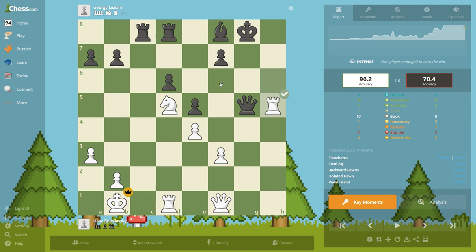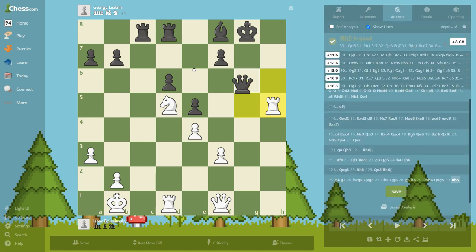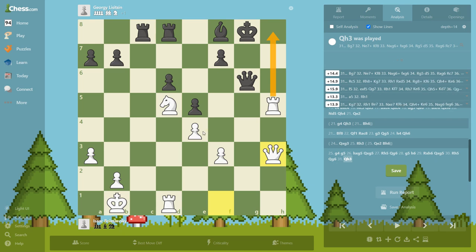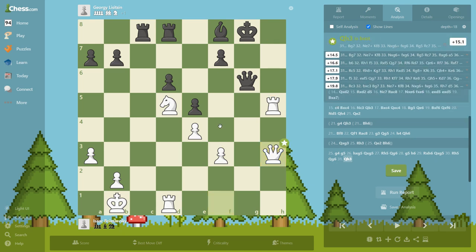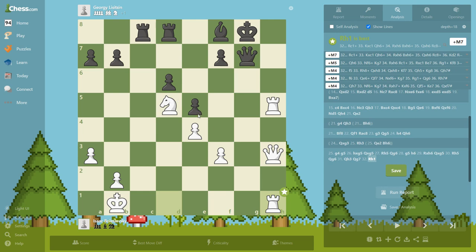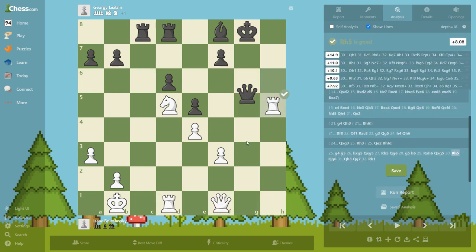These two moves are really cute. Black cannot take again — we have check here to take the queen. And again cannot take because we have check here. He resigned here because he doesn't have any good moves. Let's say he goes with the queen to g6, we just go with the queen here, threaten mate. I don't know, you cannot stop it — we put another rook, and this is the end. You can see it even if you are a total beginner.